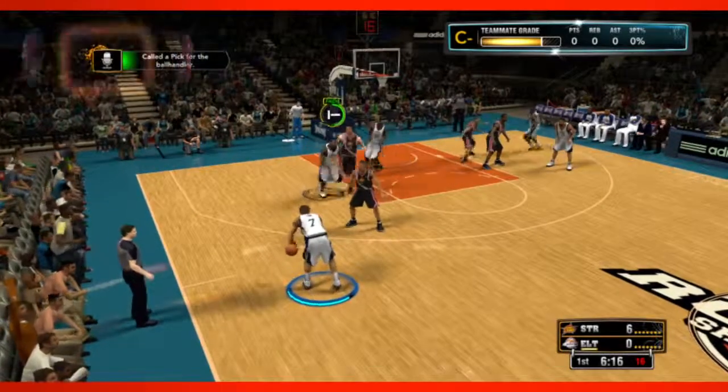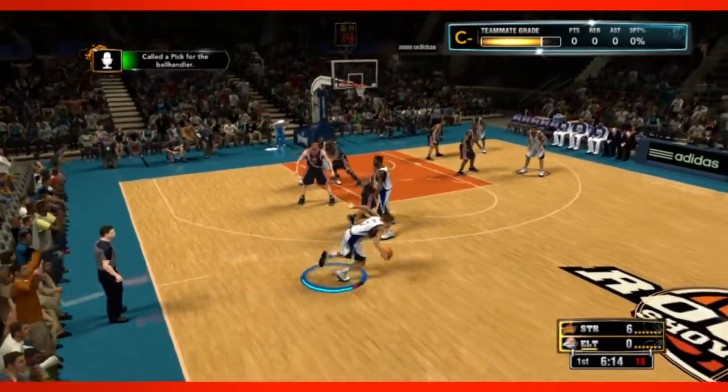Imagine in My Player mode, you come down court, you have the ball, and you say, 'Hey Ronnie, set a pick for me.' The guy comes up and sets a screen for you. That's all you had to do. You didn't have to hit a button, you didn't have to do absolutely anything.